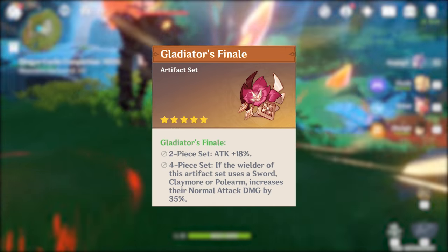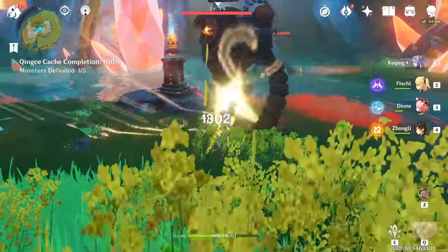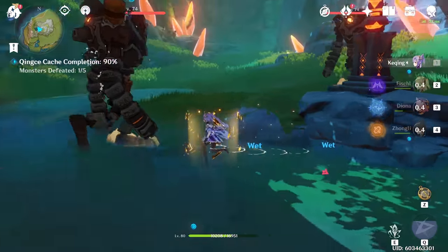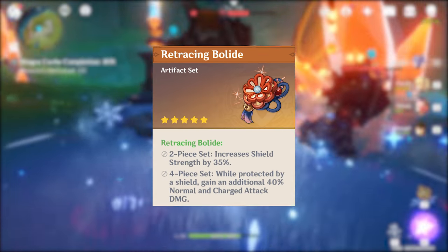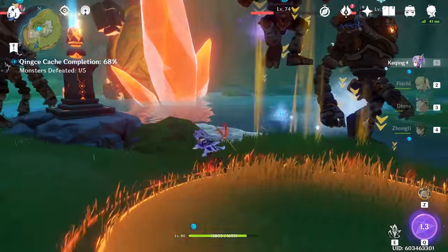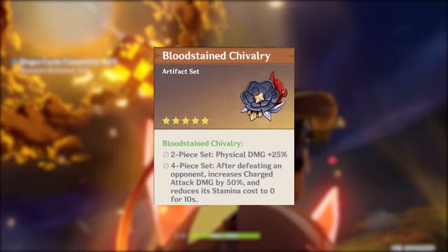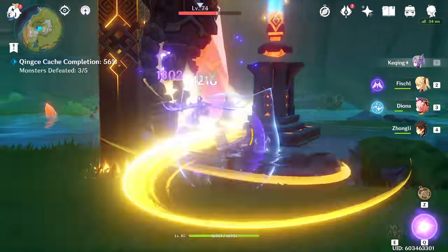Four-piece Glad is my third ranked set — it provides stats that are generically good for basic attacks and is very simple to play since it doesn't require you to fulfill any conditions. However, four-piece Glad does not affect charge attacks, which you'll be using a lot as Auto Keqing. I have four-piece Pale Flame ranked lower than Glad, but I truly believe that if you have good shield supports or a Geo character — or both — and you micromanage your shield uptime, this is better than all the artifact sets listed. 40% damage bonus on basic and charge attacks plus increased shield durability means you'll stay on the field longer and deal more damage. Four-piece Bloodstained is last because it's really only good against large mobs — since you need to kill an enemy to get the charge attack boost, it's worthless in a lot of fights and just not versatile enough.